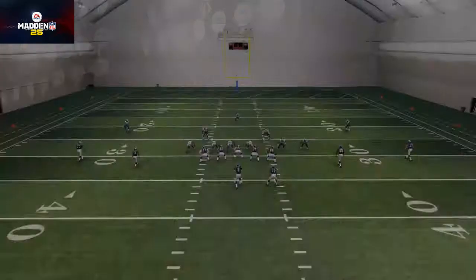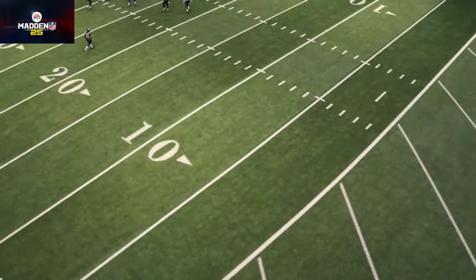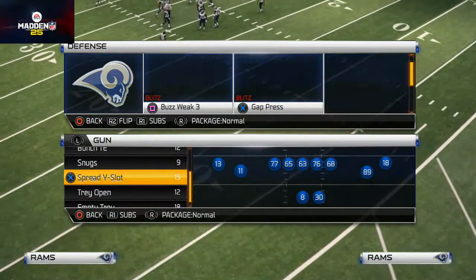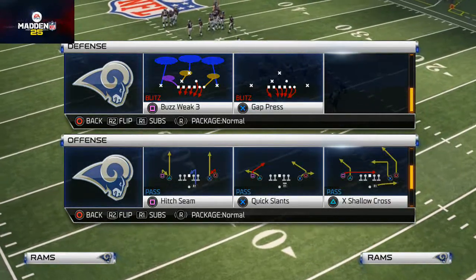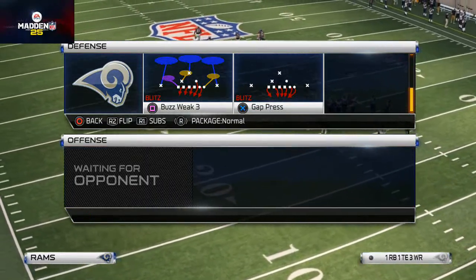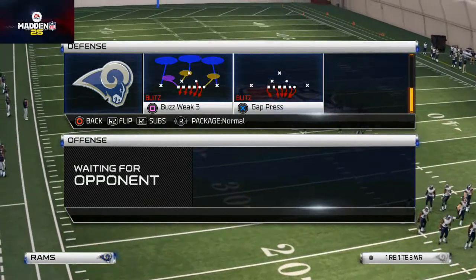Let's hop into the pre-play mode. We're going to pick the 46 Bear, and the play that we're going over today is the Buzz Weak 3. If you guys remember, we went over the Buzz Weak yesterday. So the Buzz Weak 3 — here's what we want to do with this play.